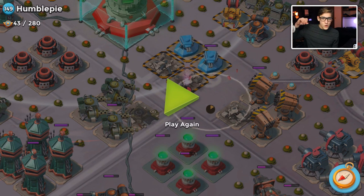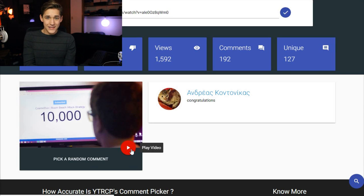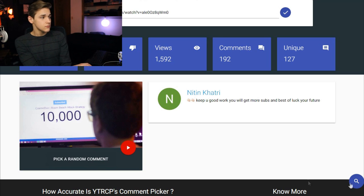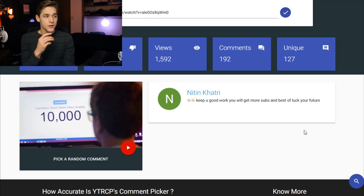Let's show you the giveaway winner for today. This is winner number two — the guy that won yesterday. He has 48 hours; if he doesn't get back to us in 48 hours I will be picking someone new. So you guys still have a chance to win even if I don't say your name out loud. The winner is: Night In A Cut Tree — keep up the good work, you'll get more subs in the future. Hopefully you are winner number two. You have 48 hours to respond.